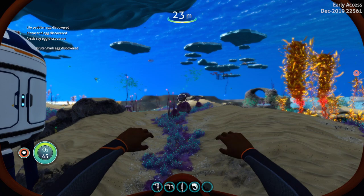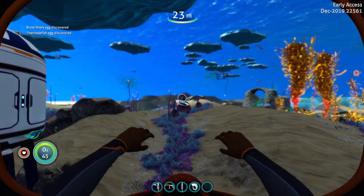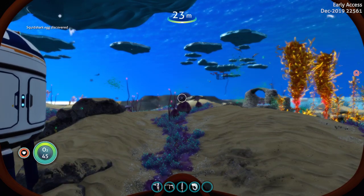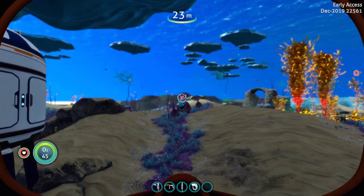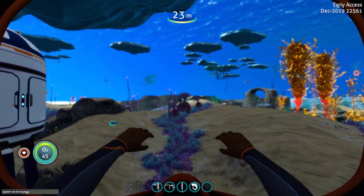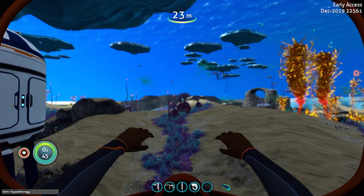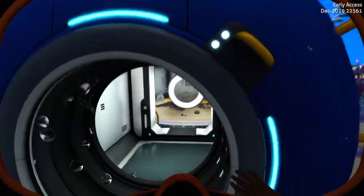Squid Shark Egg. Tinocarrot Egg. Fruit Shark Egg. Arctic Ray Egg. Lily Paddler Egg. I think that's the last one. Yes, those are the ones that we can spawn in.